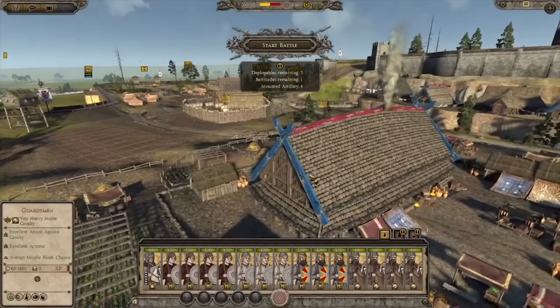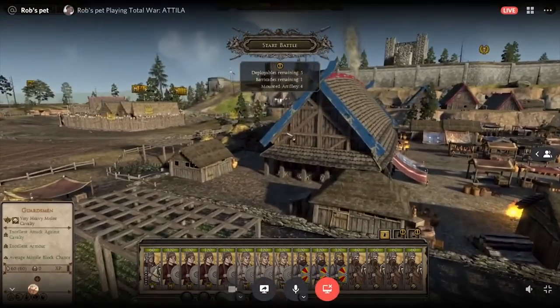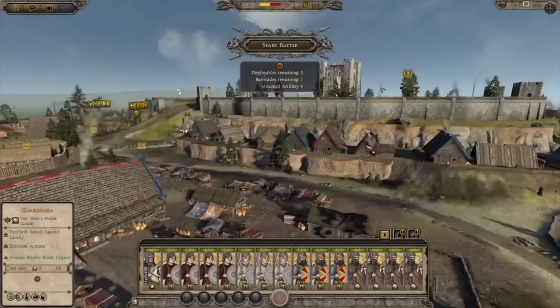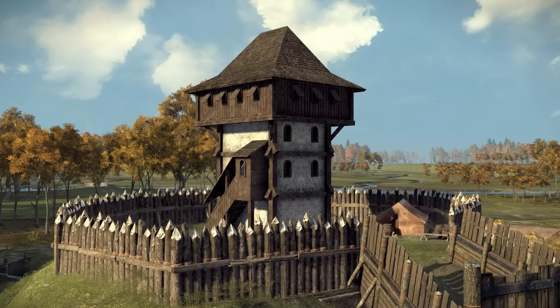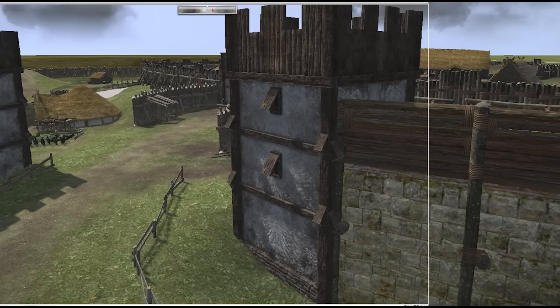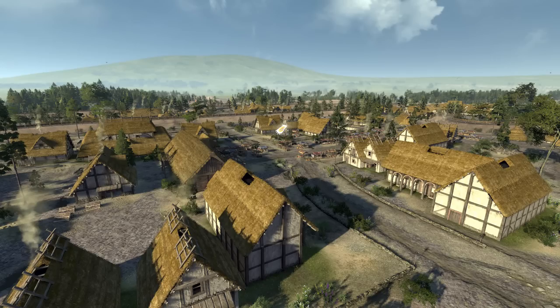From the stone walls that you fall back to after your wooden outer walls have fallen, to the residential buildings you see here, to the brand new archer towers and the forums, the churches - everything here looks really, really good. There's going to be some city battle maps that are ported over from Thrones of Britannia as well, which are brilliant - some of my favorites for a Medieval time period. But everything else here looks really, really good - everything you see is custom built and it looks just insane.